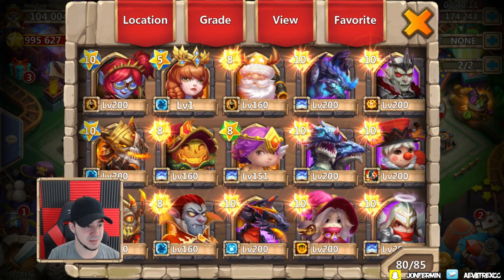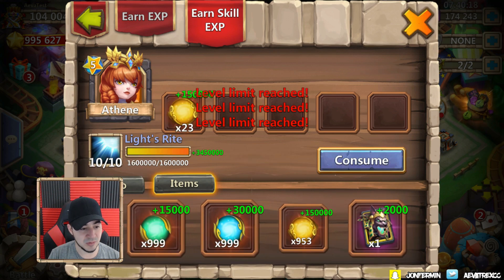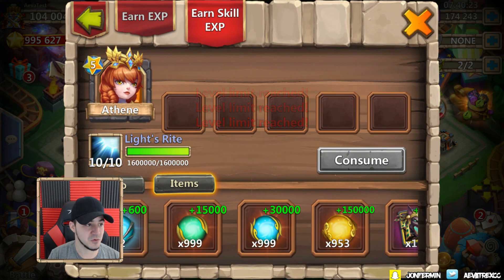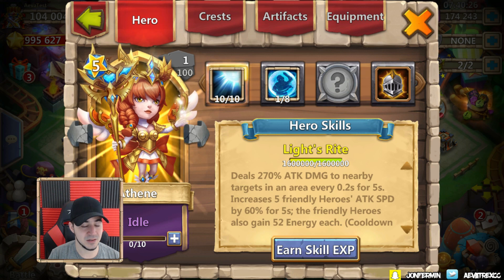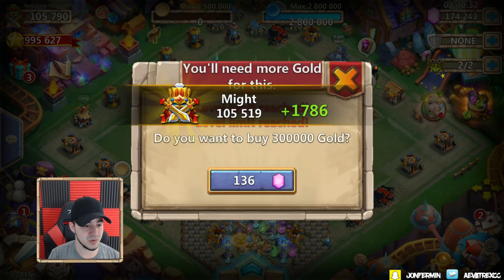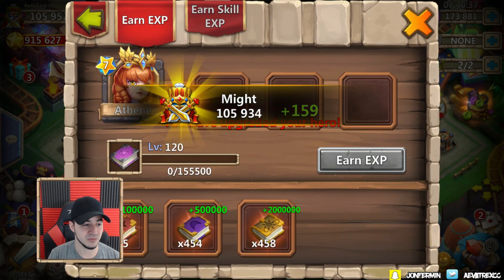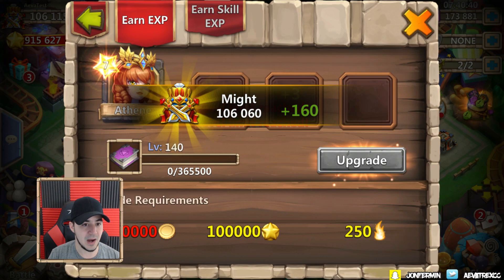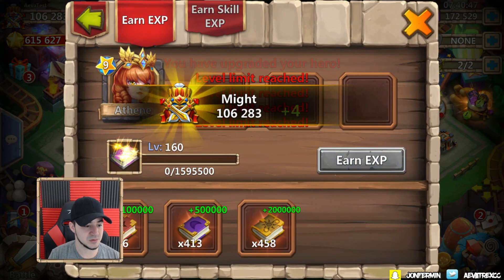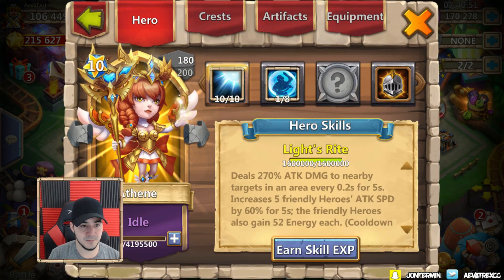The next thing we need to get done is max out the skill. This is probably not something you'll get in a regular game, at least not this many, so this is just to make it a little faster. We get it to 10 of 10. We still need to get a talent, but before that let's get her up to level 180 — because 180 to 200 once it's double evolved is really not much of a difference. There we go, using the books.